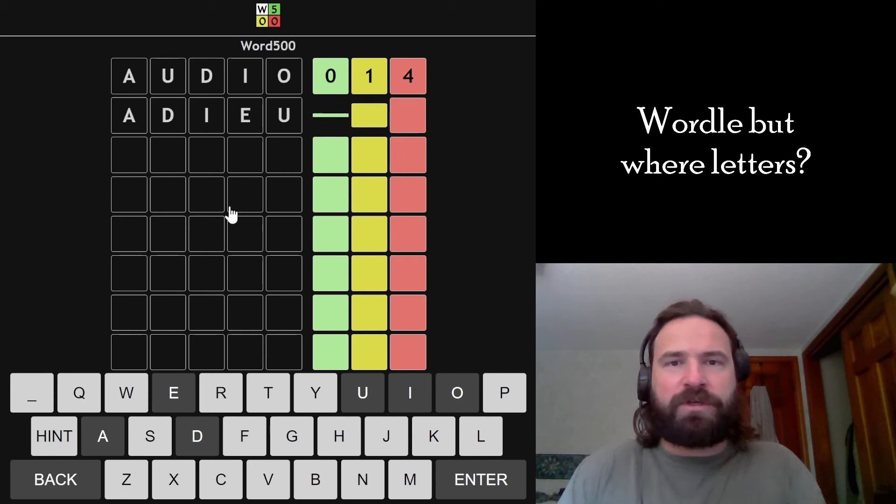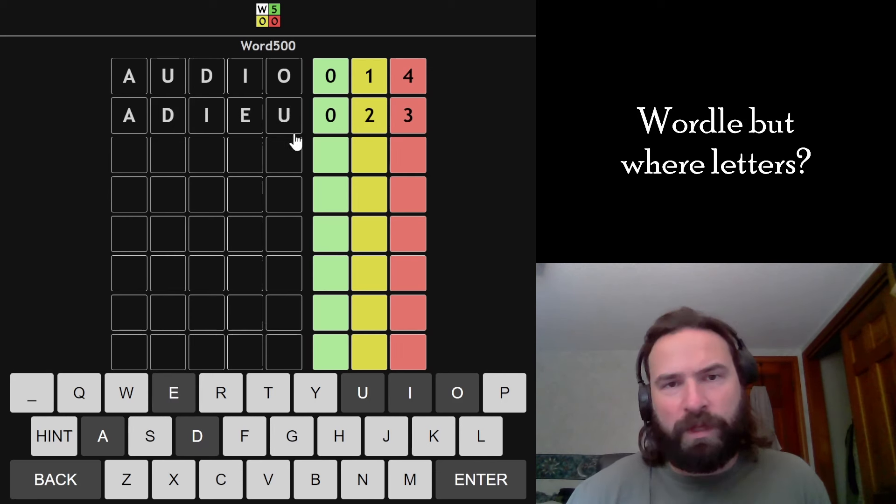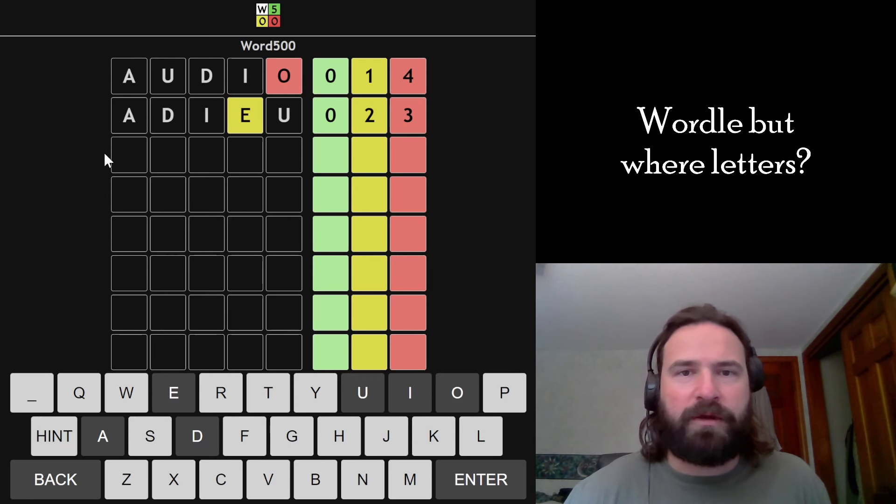I have to start with 'adieu' and 'audio' because they use all five vowels from the English language, and the only letters that change are E and O. So when we get more letters from 'adieu' than we do from 'audio', we actually know the E is in and the O is out.